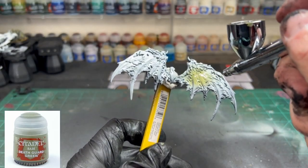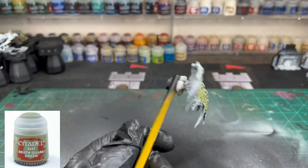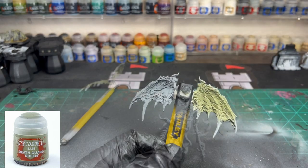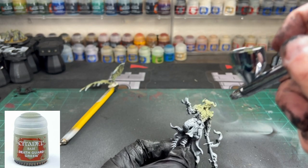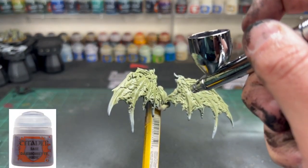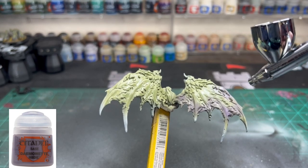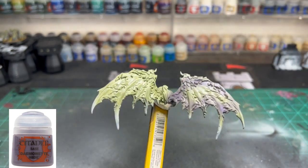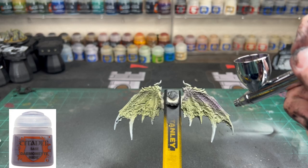For the next couple of steps we're going to use some Death Guard Green on our wings, face, and skin areas. I'm using an airbrush because this will go on smoother. We're going to create a nice transition on the wings, focusing on the middle areas, and on the miniature we're going to do the face, hands, and feet. For the second airbrush layer we're doing some Daemonette Hide on the edges, going around the green on our wings. There's no right or wrong way to do this — we're just creating that tone variation between the green, purple, and blue, keeping about a third of the middle of the wing green.